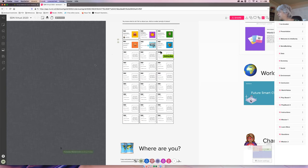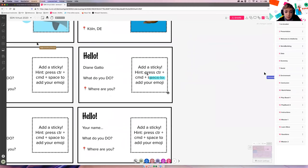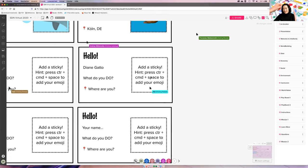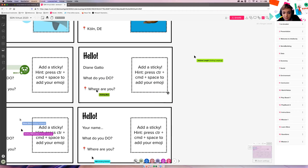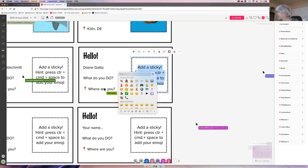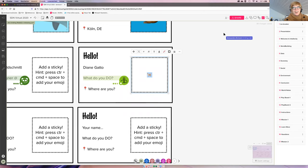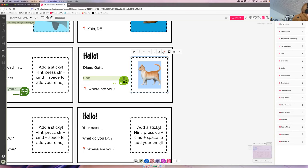Which emoji do you want to be? I can get you a cat. I think Abby is on it. Diane, I'm going to send you some instructions for future use if you ever need to add an emoji. You want to be a cat — we have a dog already, so don't get too close to the dog. Where do you find the emojis? I think it's on the left.